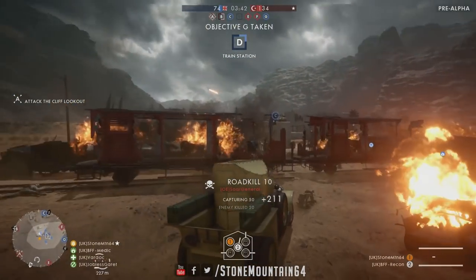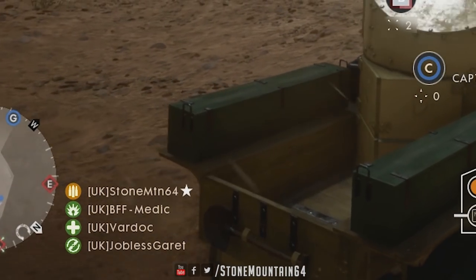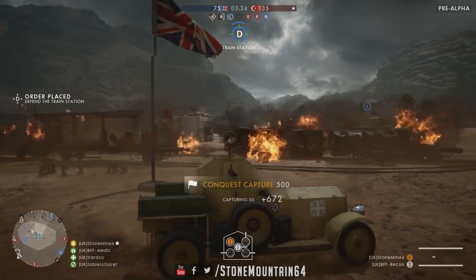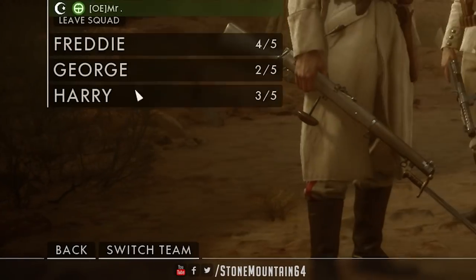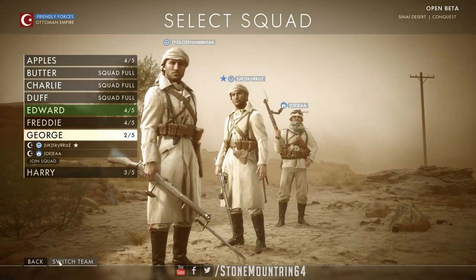Each squad will have one leader and up to five players in it. In the bottom left, you can see who's in your squad as well as what class they are. If you ever notice that you're by yourself or maybe only have one other player, go to the team setup menu and try and condense the squads. There are some good benefits of being in a squad, so you might as well maximize it.